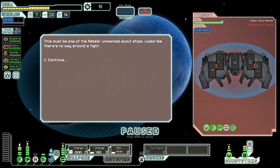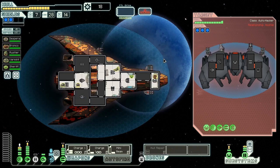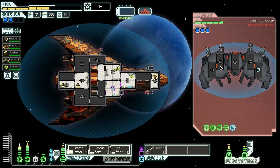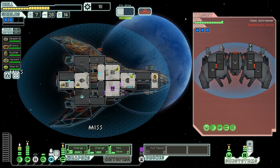The next system is almost worse — double ion blast, heavy ion, and a missile. This must be one of the rebels' unmanned scout ships. Looks like there's no way around the fight. They also have a hacking system — please don't hack anything important. They hack the drones, which is okay by me. And they don't have a cloak, so they might be a little bit easier to actually kill. Talk about ion firepower though — this guy is well equipped.